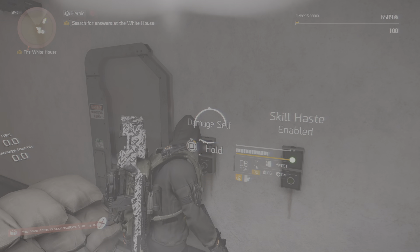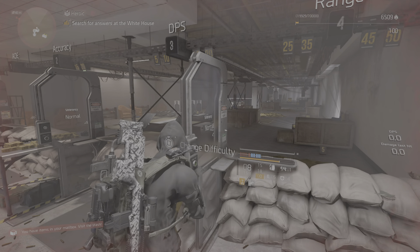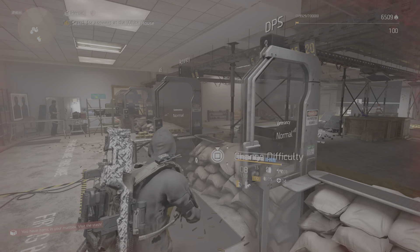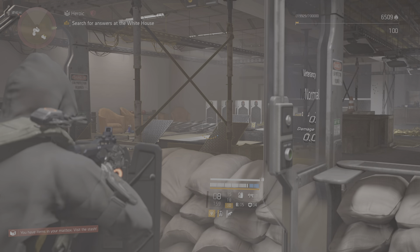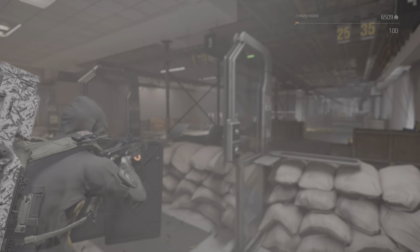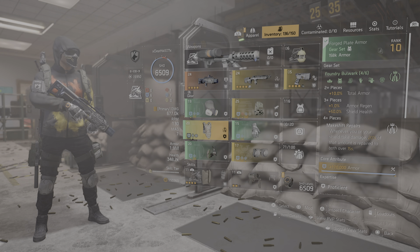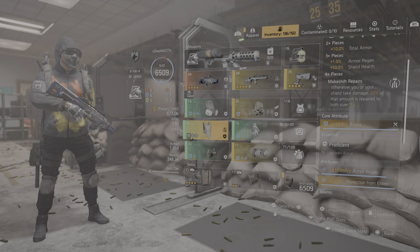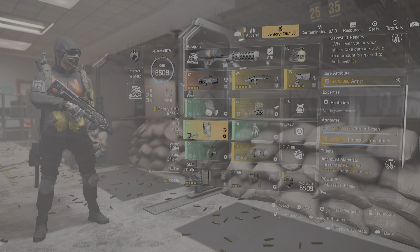You get close enough. This is how fast you get your armor back — if I break it, there's the armor regen right there. It won't take you long to get it back, plus the bonus from the shield. The way Foundry's Bulwark works is whenever your shield takes damage, 20 percent of that is returned as armor over 15 seconds. I'm running it with the chest piece so it increases it from 20 to 30 percent, which is pretty nice.